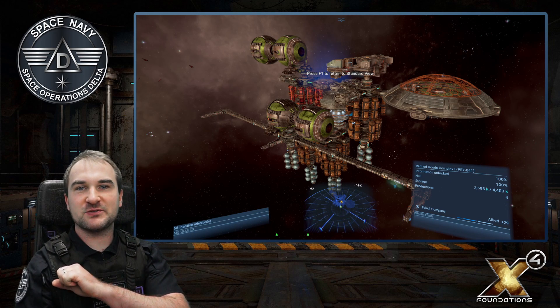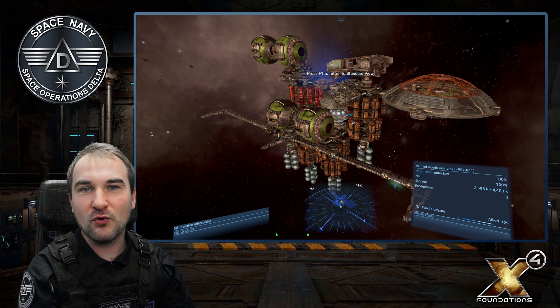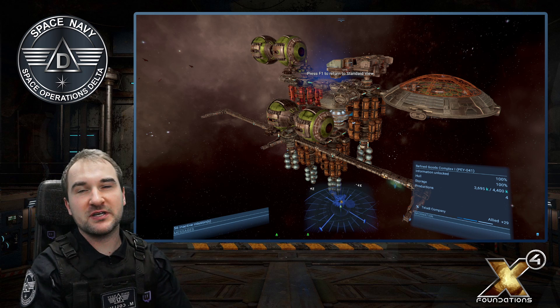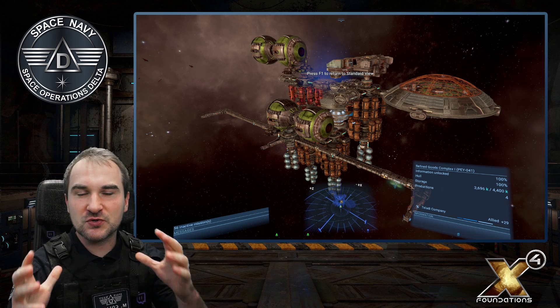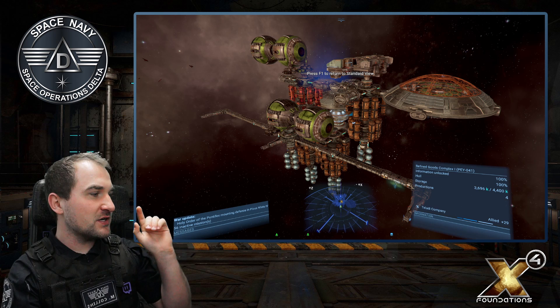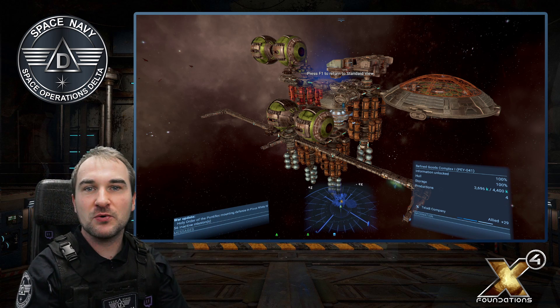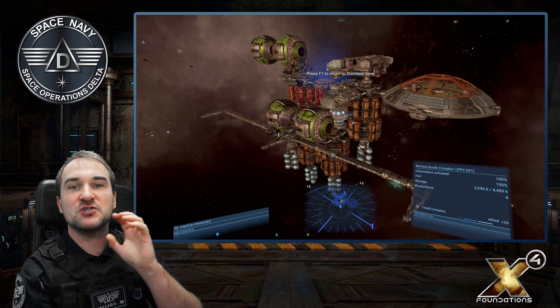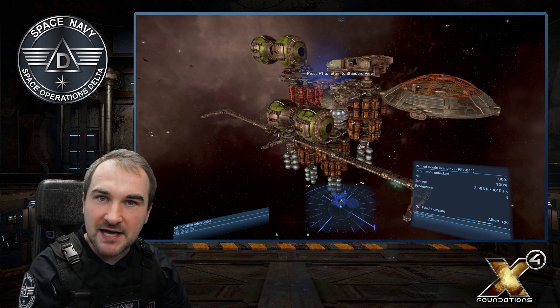Good morning Spaceman, this is Captain Collins — welcome back to X4 and Space Operations Delta. Today I will show you a quick tip where you can save up to a billion credits. I'm not kidding you. We're starting at this station where I show you how this works, and there are a few things you need to know and a few things that don't work, which I'll tell you at the end.